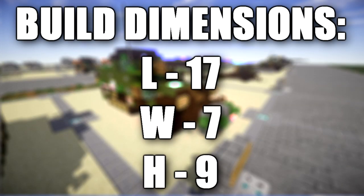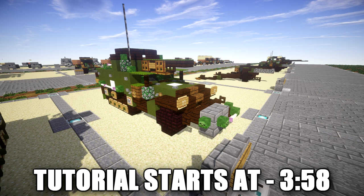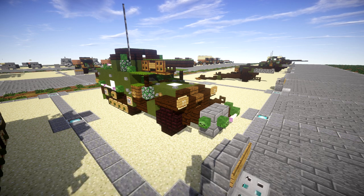The M3 GMC was a United States Army tank destroyer equipped with a 75mm M1897A4 gun, which was built by the Auto Car Company during World War II. After observing the new and often decisive uses of armored vehicles on both sides during the French campaign of 1940, the US Army decided that it required a 75mm self-propelled gun based on the chassis of the M3 Halftrack.